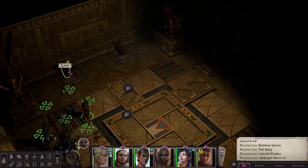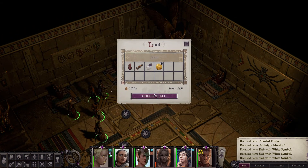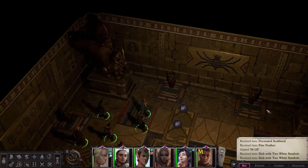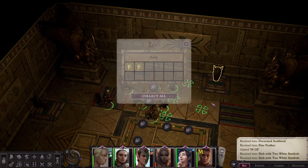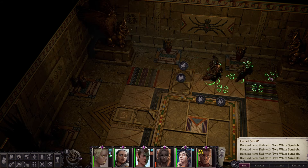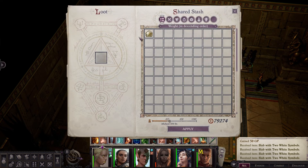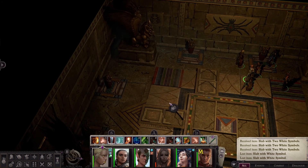Let's go grab some loot. We have the slabs with white symbols, some random junk, slabs with two white symbols, and then another slab with two white symbols. I should probably remember how to do this a little more than I do currently, but that's fine — we'll be able to figure it out relatively easily. I'm pretty sure I remember how to do it.